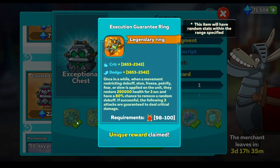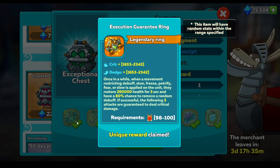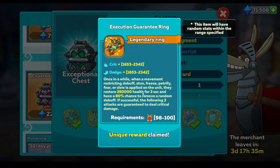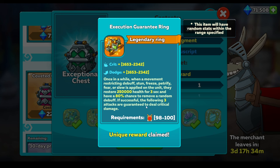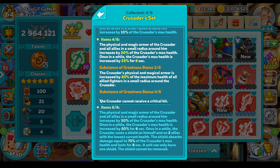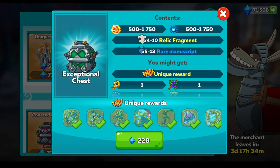The ring - once in a while, when a movement-restricting debuff - stun, freeze, petrify, fear, or slow - is applied to the unit, they restore 250,000 health for three seconds and have an 80% chance to remove a random debuff. If successful, the following three attacks are guaranteed to deal critical damage. I'm quite interested in this. Early on there's typically quite a lot of stuns, freezes, and slows going on. I'm quite interested to see if this guaranteed critical works, because we do have items nowadays where you cannot receive a critical hit - like the Crusader. So I'll be testing that out. It's a good ring.